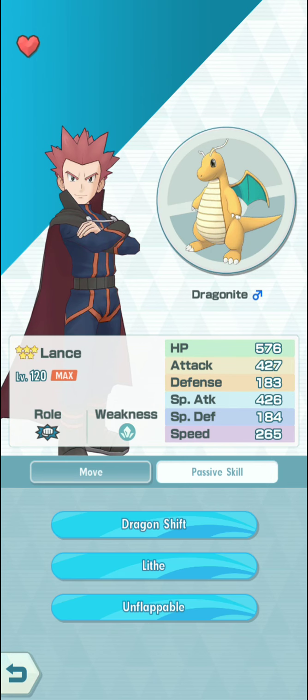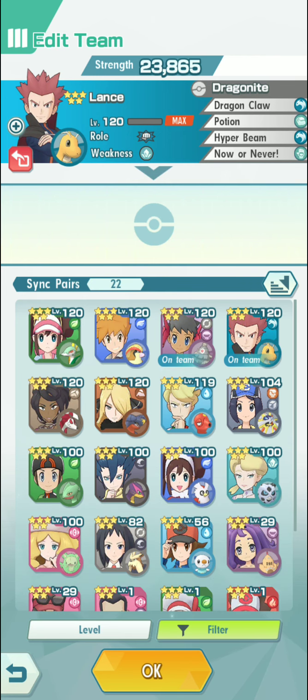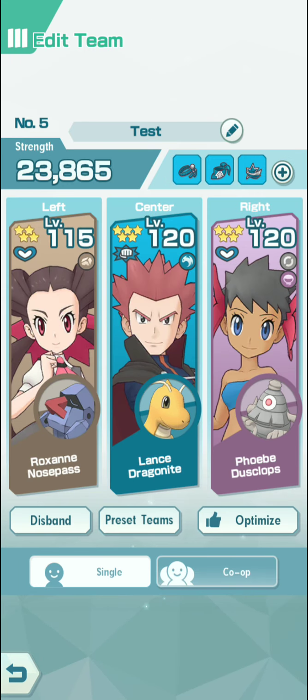When it comes to the passive abilities, he is actually immune to paralysis, cannot be flinched, and has Dragon Shaft — which is the bread and butter for Hyper Beam, because Hyper Beam becomes Dragon type.